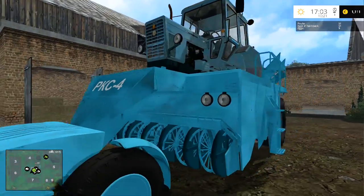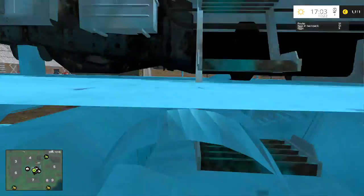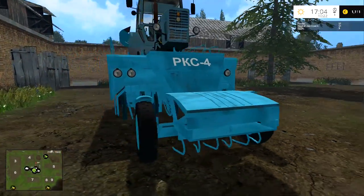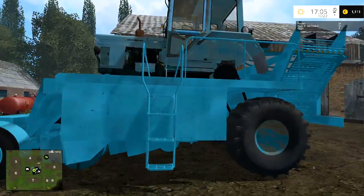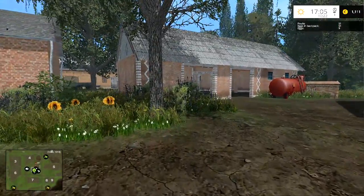Here it is — this is the potato harvester and this thing is brilliant. That looks like an old International tractor that has been heavily modified to make this potato harvester. The sugar beet harvester is similar — it comes in red. This is an absolutely fantastic mod. I've tested it and I love it.